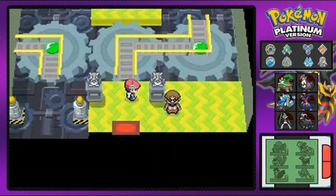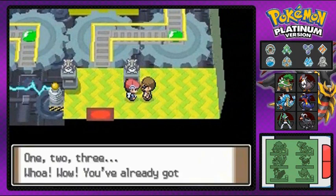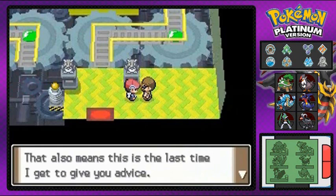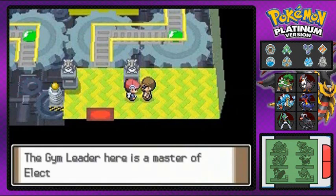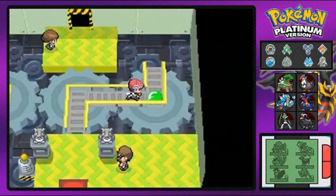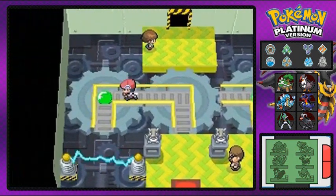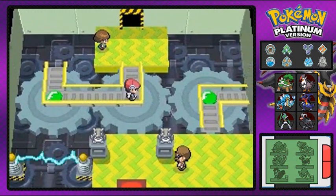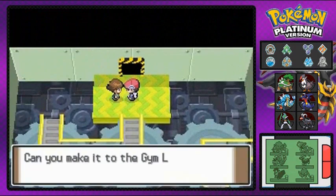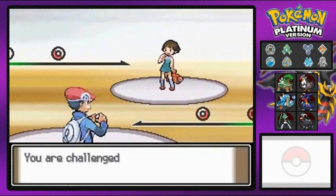The guy here is like, one, two, three — oh you've already won, so this means you got one more badge before you get to go to the Pokemon League. The gym leader right here is an electric type gym leader, and this is his little puzzle showing you how to get to him.